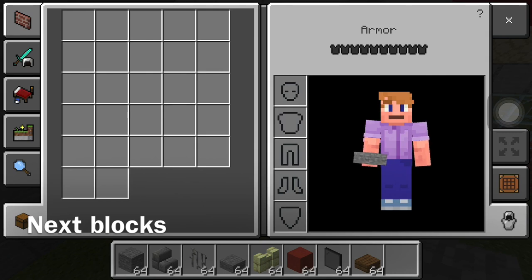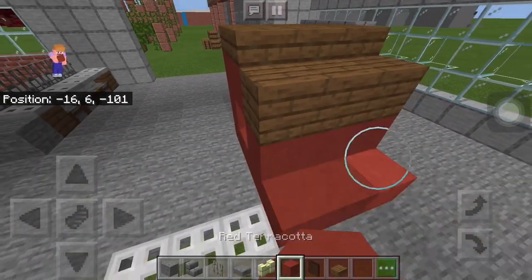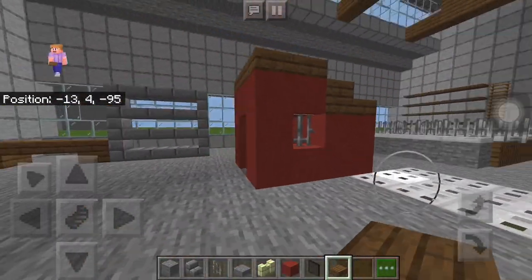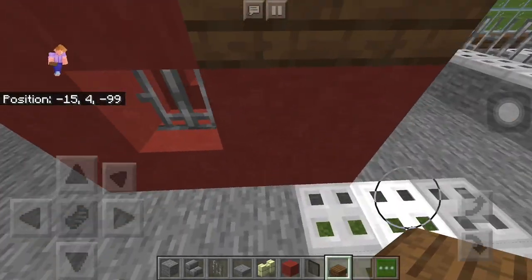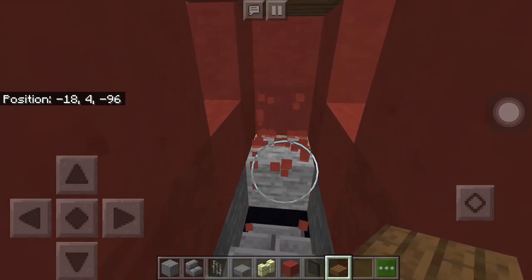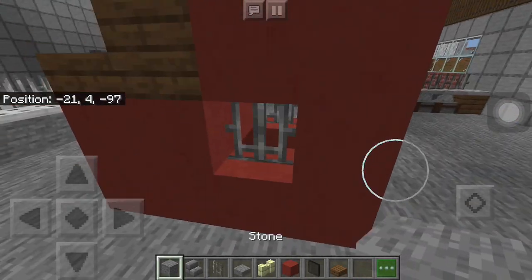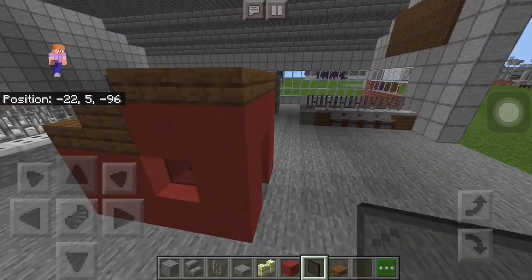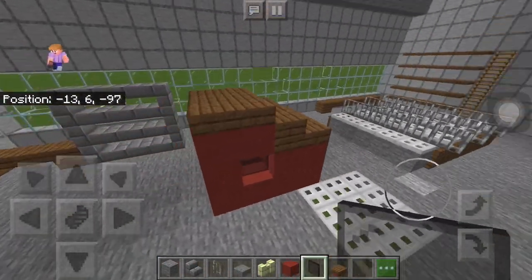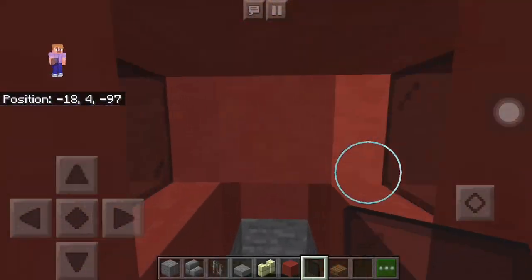Now you're going to start by coming around here and extending this, then grab some spruce slabs and slap them there. You're going to want to make sure you can actually walk down the staircase to the area first. Then replace the iron bars with actual glass because I messed that part up — but we all make mistakes. It's actually looking pretty good right now.